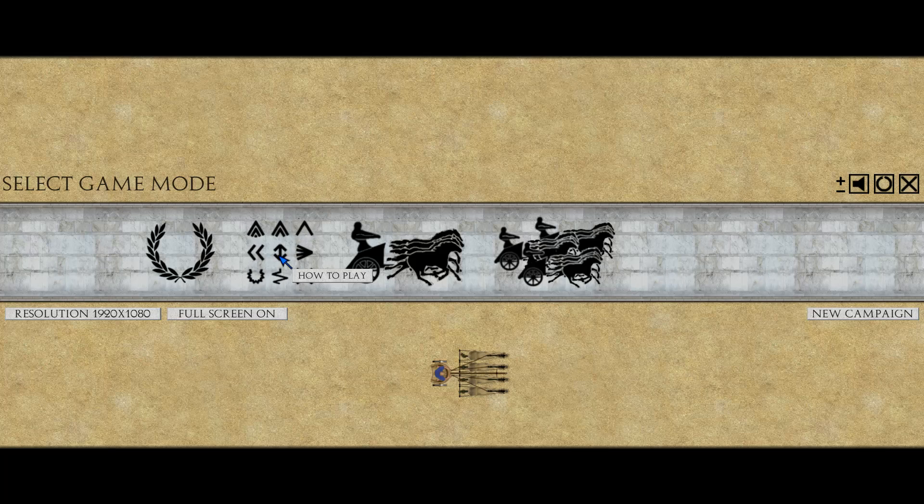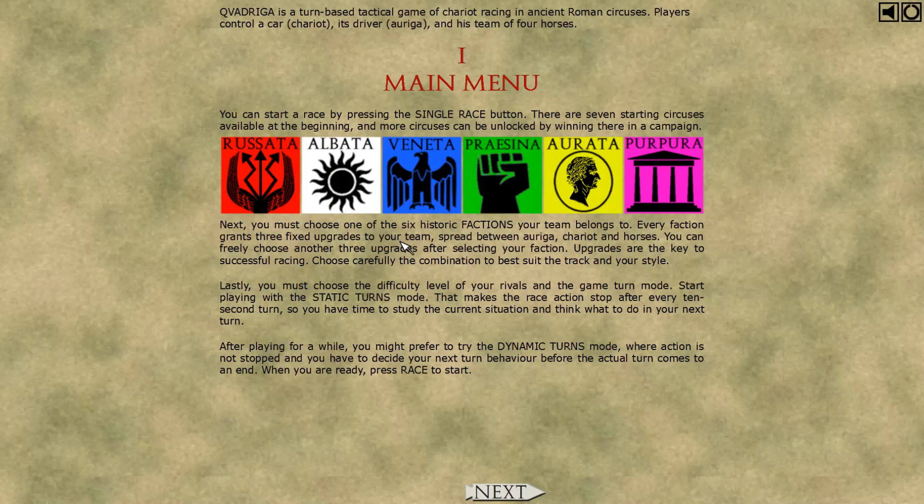Hello out there and welcome to English Teacher Plays. We are looking at Quadriga, which is a chariot racing game. We're going to learn how to play first before we start on the campaign. It's a turn-based tactical game — chariot racing in ancient Roman circuses.